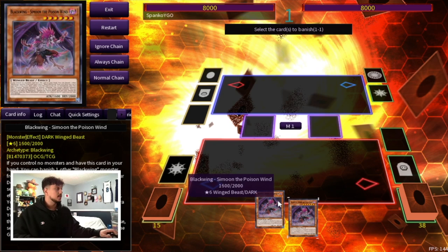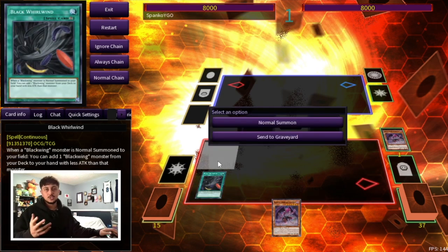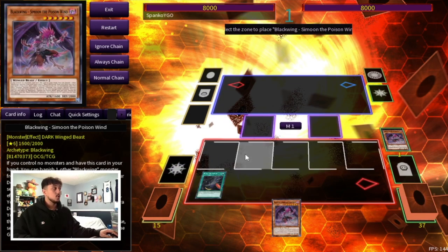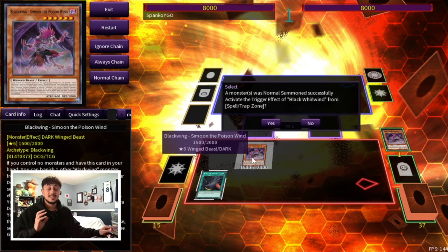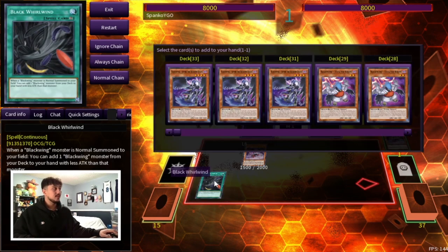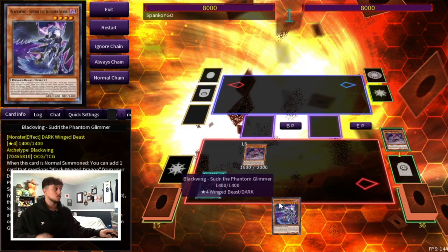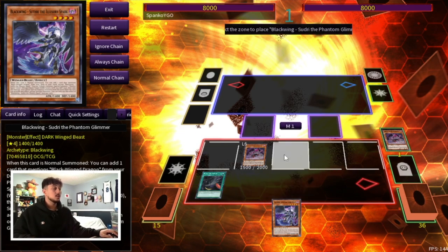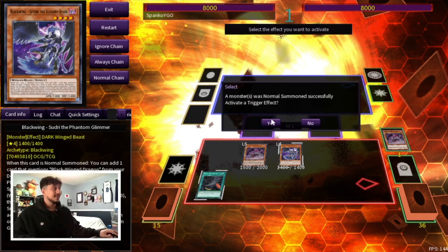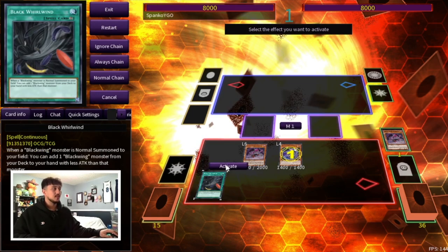So we're going to start off by activating our Simoon here to banish the other Blackwing in hand — activating the Black Whirlwind — and we're going to get the extra Normal Summon of Simoon, which is insanely powerful. Now we're going to activate the Black Whirlwind to search a Sudri. Keep in mind we still have our actual Normal Summon for the turn, so we're going to Normal Summon our Sudri. We're going to activate Sudri's effect as Chainlink 1 and then Chainlink 2 we can activate the Black Whirlwind.